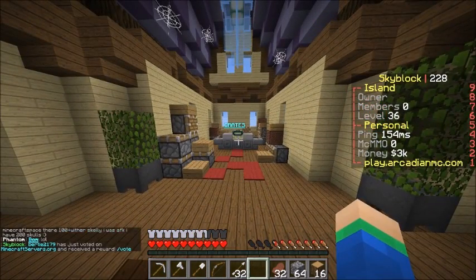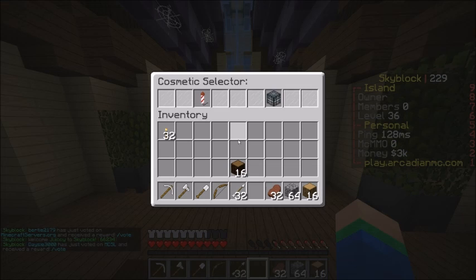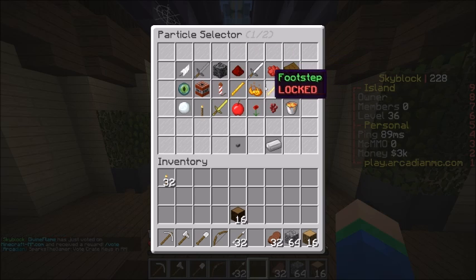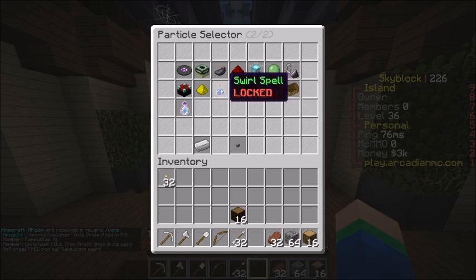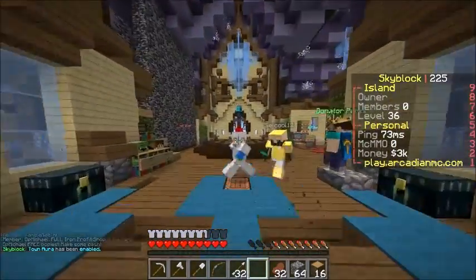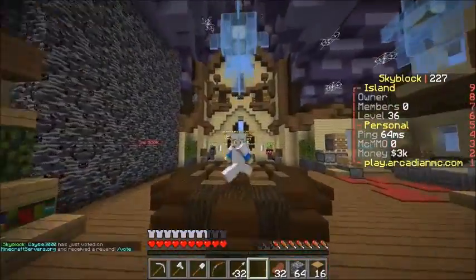You can do that like three times every day, which is pretty awesome. You can also do slash pets and it brings you to the pets menu — you can pick a pet if you win one. And if you win a particle like me, you can activate it. The Town Aura particle shows up around you as you walk — it looks a bit weird but it does look pretty awesome. It's like a walking effect.